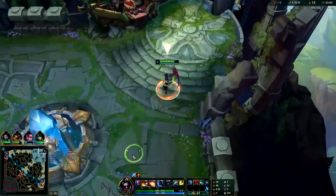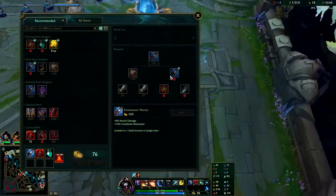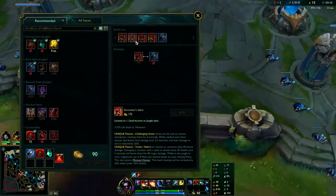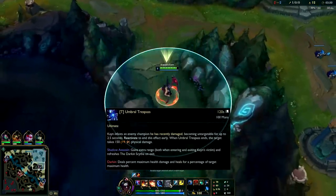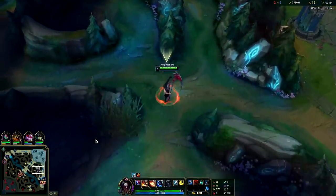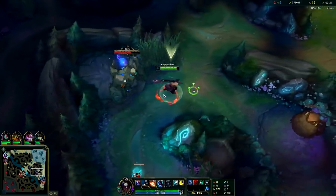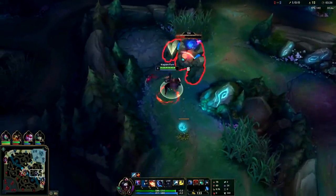I'm gonna get Blue Smite. On Kayn you have several options: Red Smite and Blue Smite, and you're always going for the Warrior enchantment. Red Smite makes your 1v1s stronger — you take less damage and deal a bit more — but Blue Smite lets you use your ultimate more effectively because you have to damage them first before you can ult. If you're trying to dodge CC or stick on someone, Blue Smite is great. Red Smite doesn't damage them until you auto attack them, so Blue Smite actually synergizes with Kayn really well.